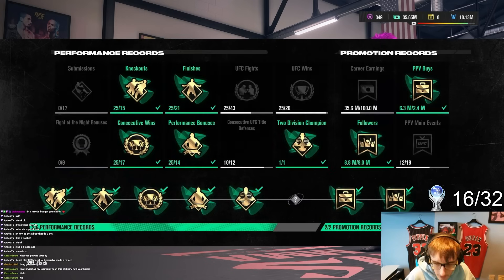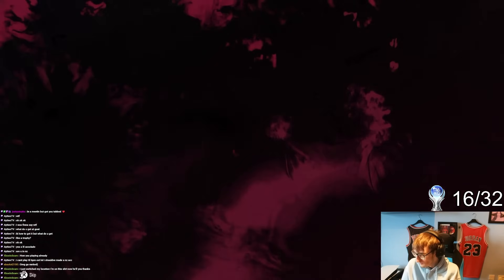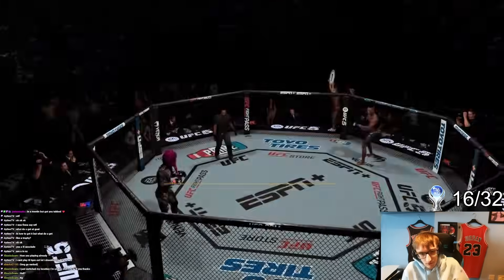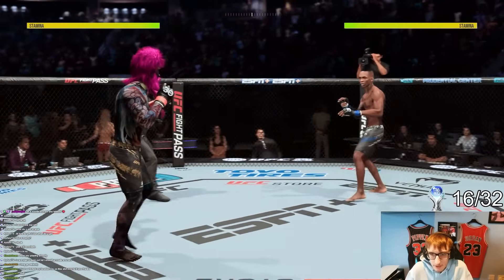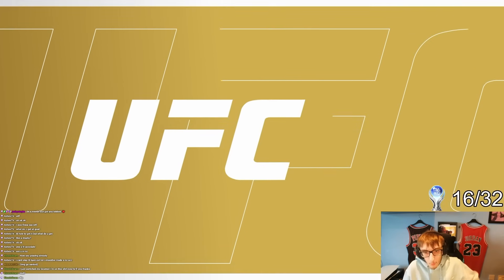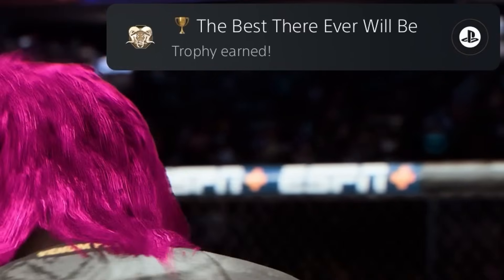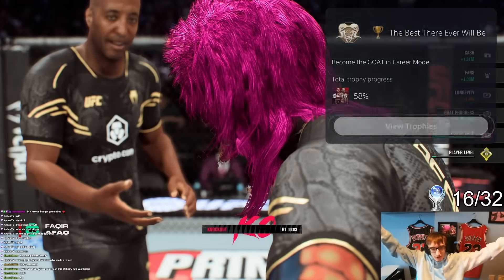I'm one UFC win away from GOAT. Unfortunately to get GOAT I had to fight my personal favourite UFC fighter. But either way, Fakir makes himself the GOAT with the most insane knockout you may ever see. If I win this fight I get GOAT — obviously I'm gonna win. Bop. Oh my god, what a knockout to get GOAT. The best there will ever be — I became the GOAT.